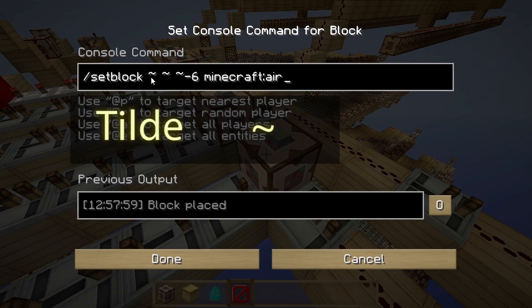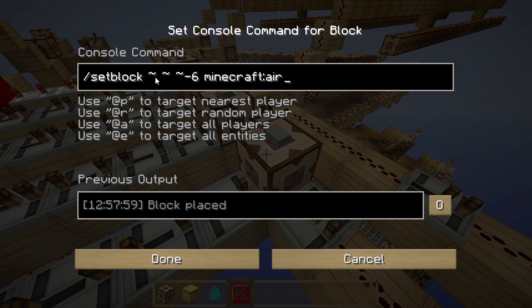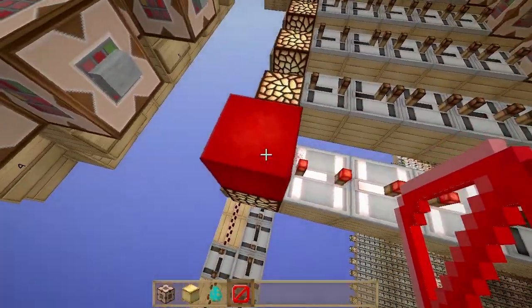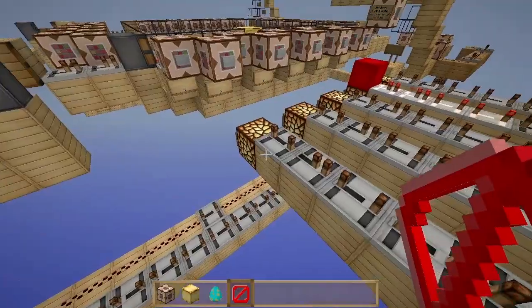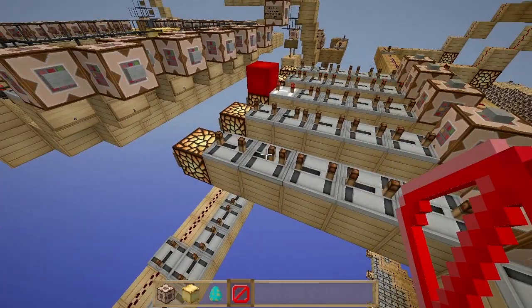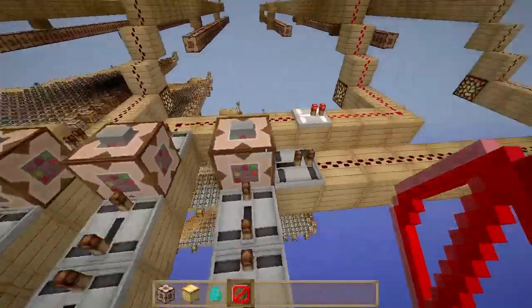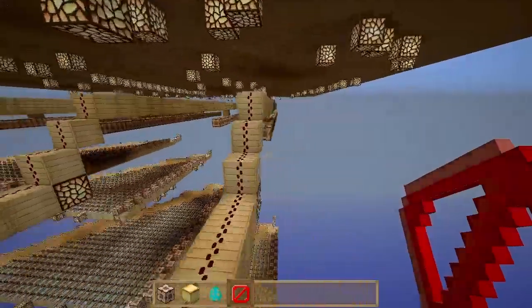The tilde is used as a reference or a relative coordinate. So this is not negative Z6 in the world — this is negative six from where this block is, on the Z-axis from this block. Eventually once it gets there it clears the redstone so that another one can be placed and the signal can go through, because if you just keep placing on top of one another the signal doesn't clear and you sort of have a mess.